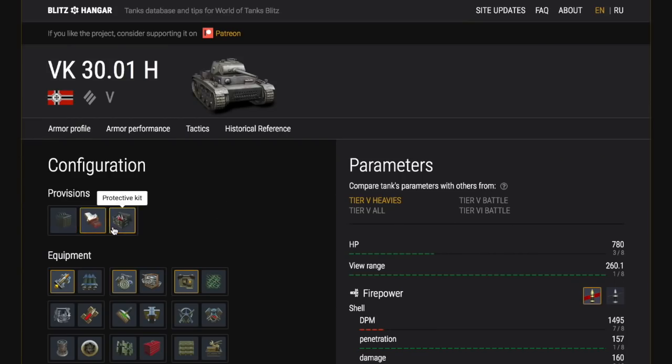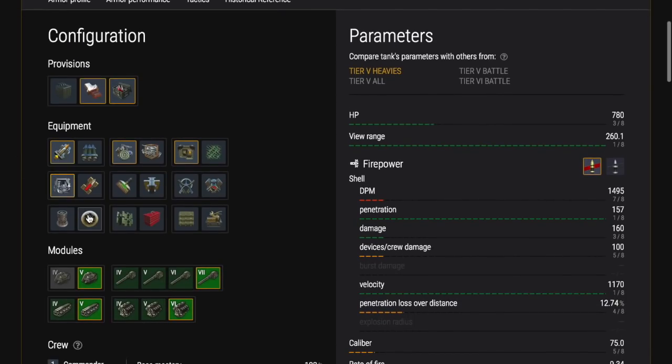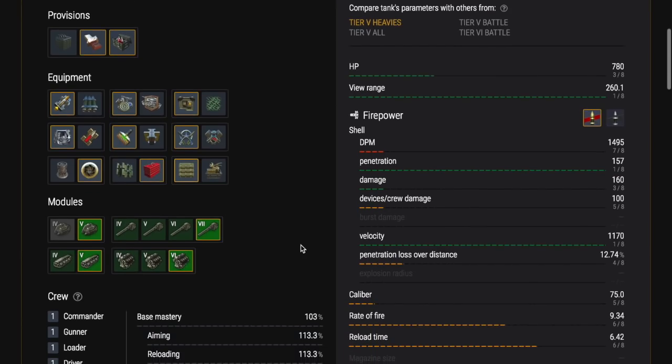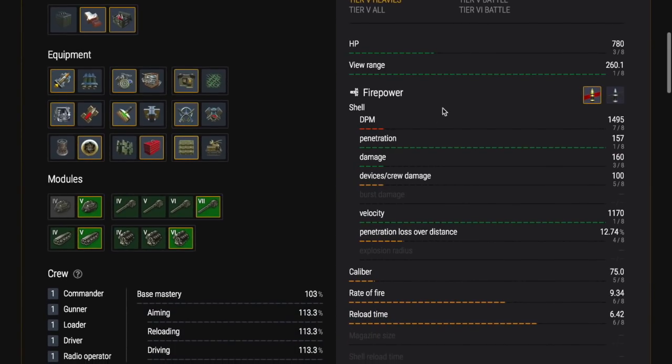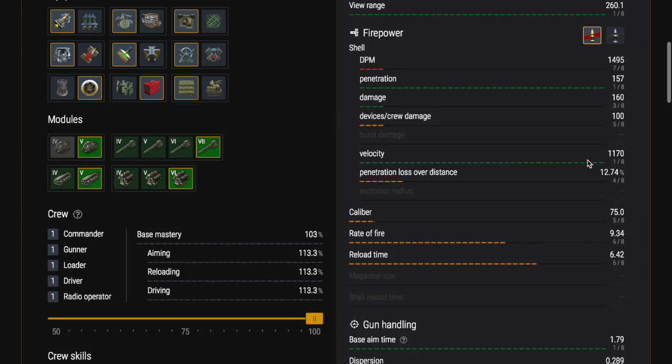Configuration. What I would recommend is that we go with gun rammer, we don't use supercharge, but we will use refile gun. And then set it up with toolbox, better optics, improved control for traverse and all that — set the tank up like that.